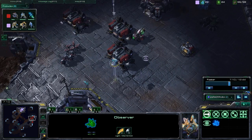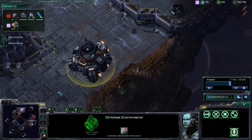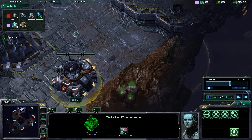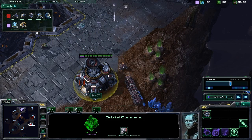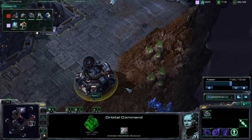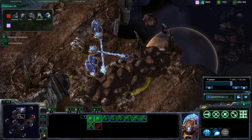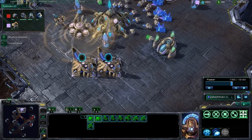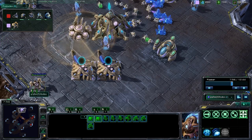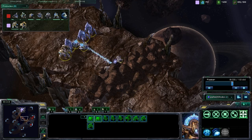With our observer we confirm they are in fact going for that Marine Marauder heavy build — three barracks, pretty typical. We also see the orbital command. In seeing this orbital command and knowing he's dumped resources into it, you have two choices: you either push out yourself and try to induce damage because they've spent so many resources on that expansion, which is exactly what Nani is doing here, or you go ahead and expand yourself. As you can see, Select sends a scan down on Nani's base, so we're going to push forward and do as much damage as possible.